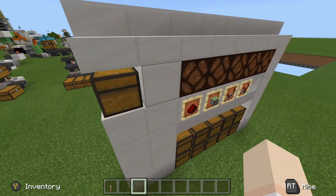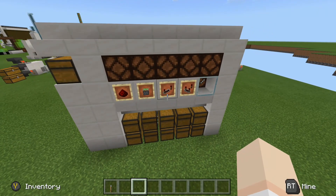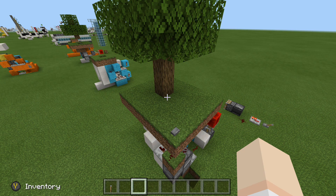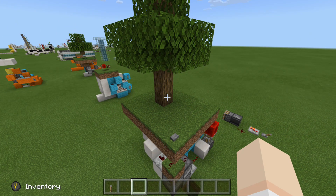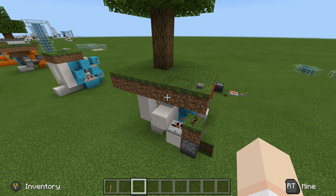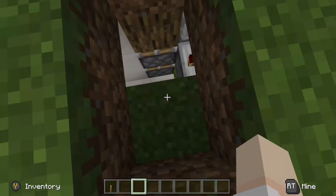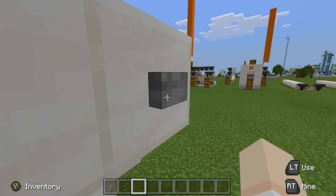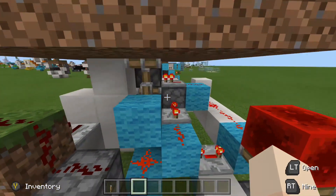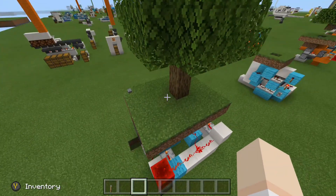I haven't figured out non-stackable items yet, but expect a version 2 down the road. For the last build on the list — the hidden tree entrance, made at the end of October — we press the button, the trunk retracts, a staircase drops down so you can hop below, then close it up behind you. I can hear the dropper clicking, which tells me this is the final version that made it to the tutorial.